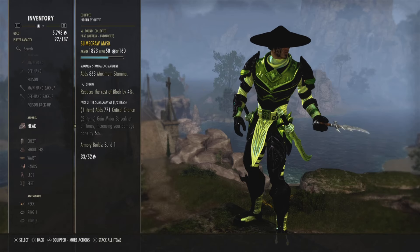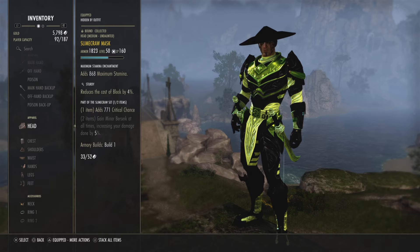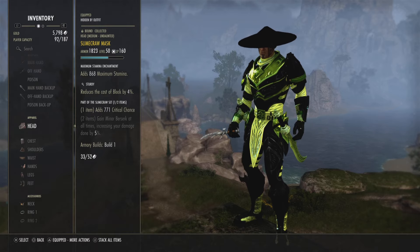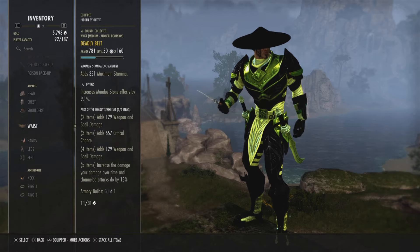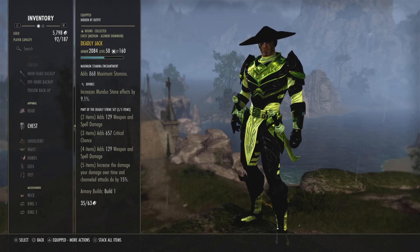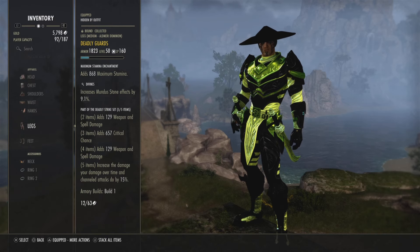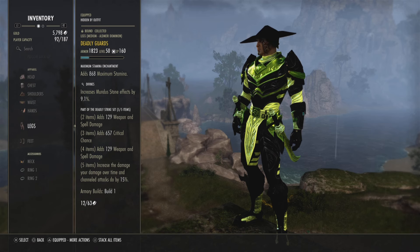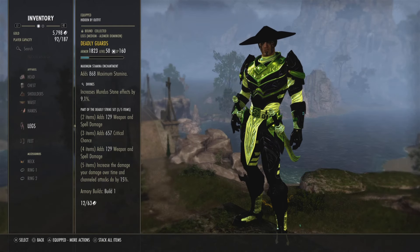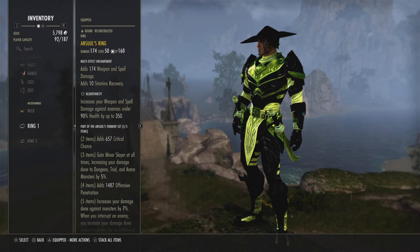For the mask we've got the Slimecraw, and for some reason we've got Sturdy — I need to change that to Divines. But that is basically for the crit chance. As you can see, we've got Divines on every piece of gear, which is the Deadly set — it increases your damage over time and channeled attacks by 15 percent.